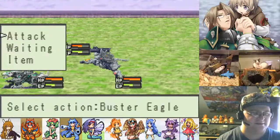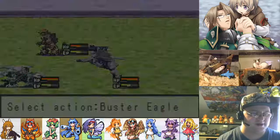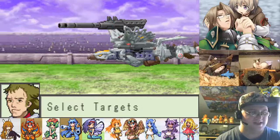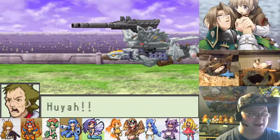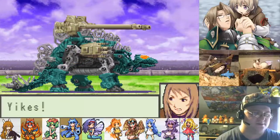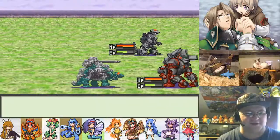Let's start combat and just go for it. I don't have any commands I really want to use. We'll start by trying to snipe you in the back, because screw you, Stegosaurus!